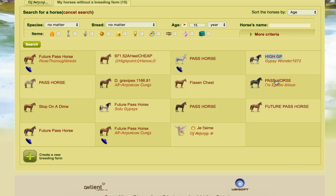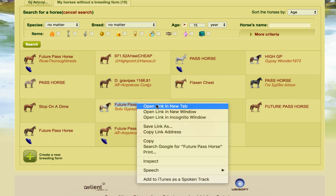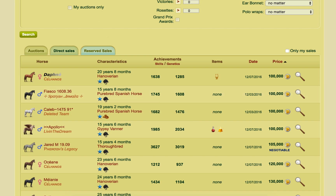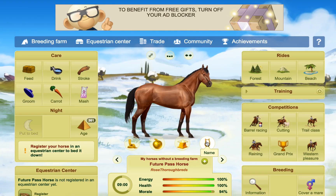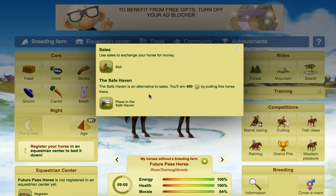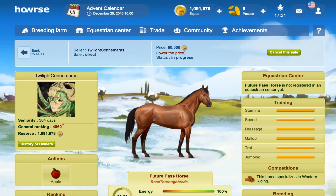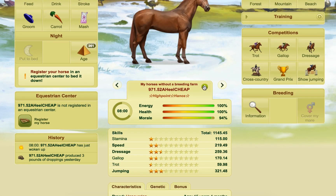These are all over 15, I believe, and I think all of them are mortal as well, but I will check that before I put them up because I don't want to mess that up. So let's have a look — we've got a future pass horse here, over 15, and it is mortal. So we'll put this up to sell. This is the one thing I miss about not being able to sell multiple horses at once. I'm going to put it up for 80,000.